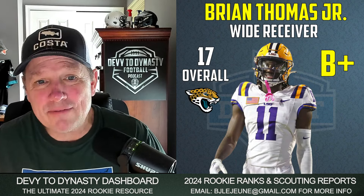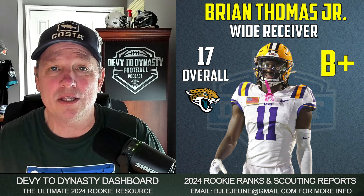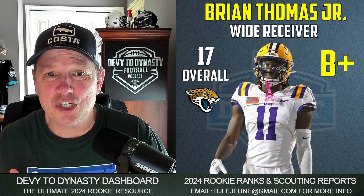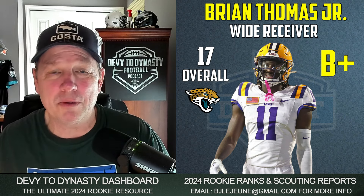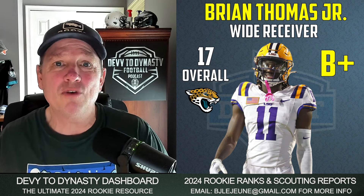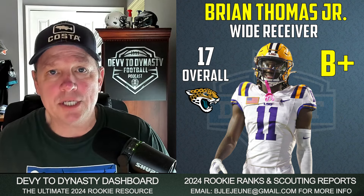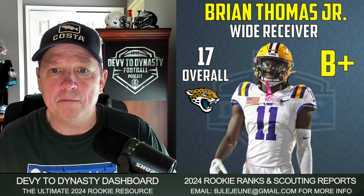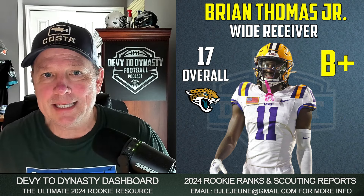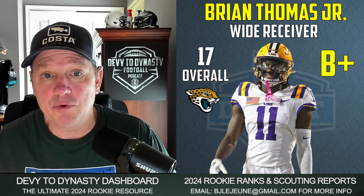Brian Thomas Jr., pick number 17 overall, going to the Jaguars — I'm going to give this a B-plus rating. He's my number four receiver right now in the early stages of the draft cycle. Check out my scouting report on this channel. He's got opportunity — Calvin Ridley is an unrestricted free agent in 2024, and Christian Kirk is under contract for two more years. He's an outstanding vertical threat in a good situation to get immediate targets, especially if they decide not to re-sign Calvin Ridley.